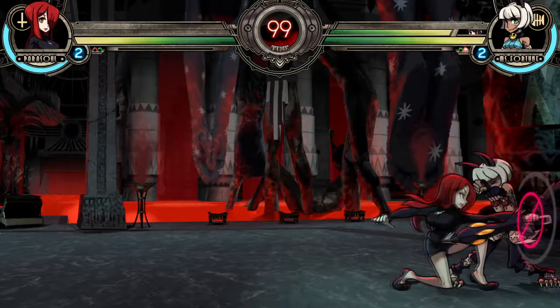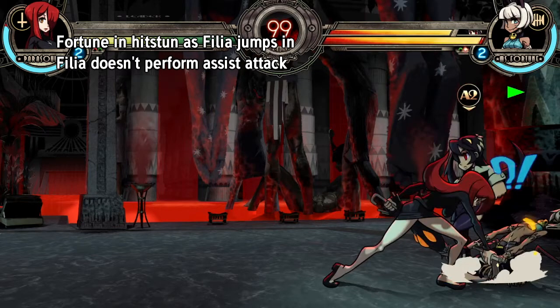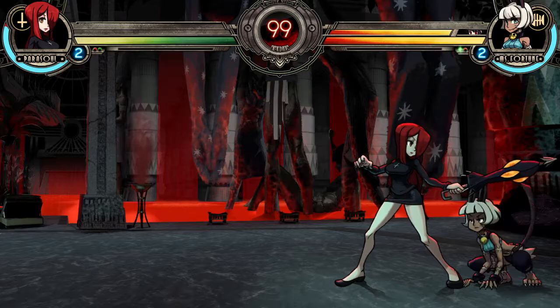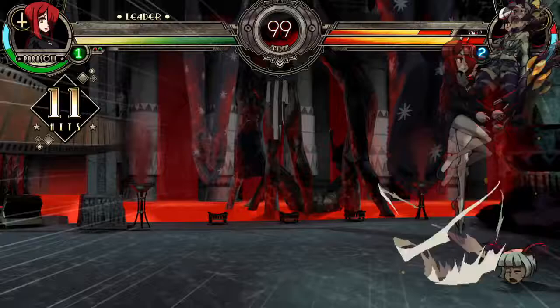One is to hit the point character with a high or a low before the DP assist becomes active. If the point character is in hitstun when an assist comes down, the assist will not perform their attack and will just taunt and attempt to leave the screen. Often this means you can hit both characters and get a happy birthday combo that can lead to a double snap.